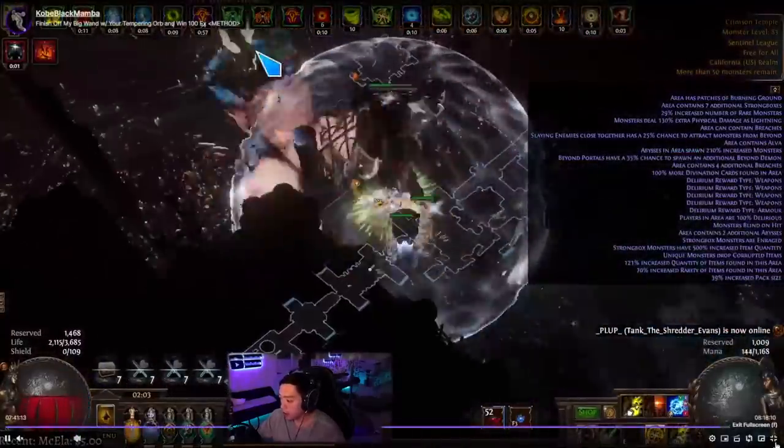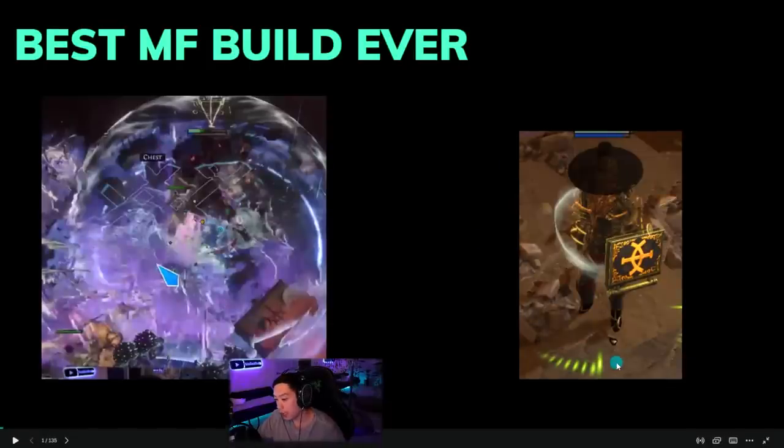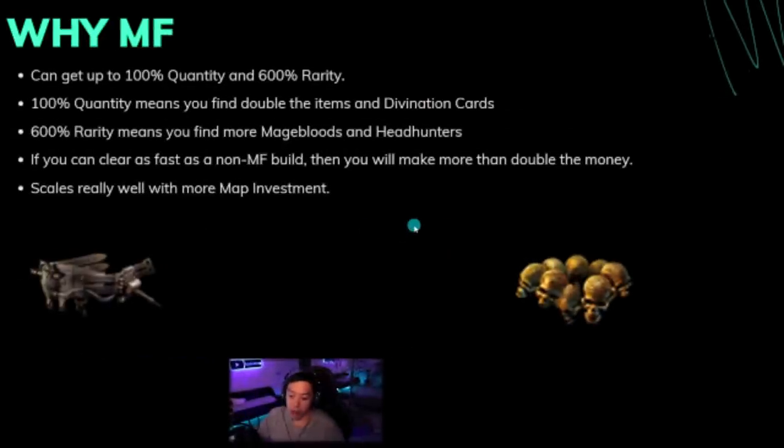Let's get straight into the build so you can see exactly how this character is built and why it does so much damage. The reason you can tell it's a magic find character is this shield — it's a Cendari's Answer, which gives you 8% quantity, and it's what allows Kinetic Blast to really shine as a magic finder. You might be wondering why magic find and why make your character weaker to get more loot. You can get up to 100% quant and 600% rarity. 100% quant means you find double the items — in divination cards, if you play a character with 100% quant, you will find a lot more raw Exalts on the ground.